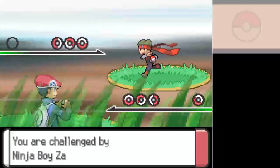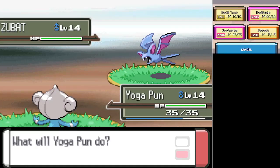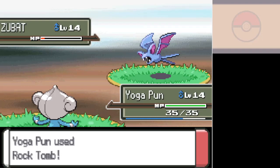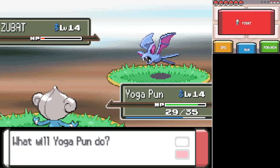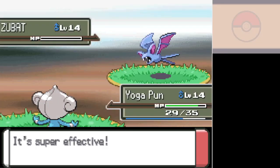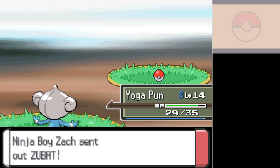Unfortunately, I've been looking up movesets and stuff on the internet, and I have learned something very unfortunate and disturbing about poor Yogapun here — it doesn't learn a good fighting-type move for it to use until level 29. So hopefully I can get my hands on a TM to teach it something else before then, or I'll just have to make do with Rock Tomb, Confusion, and anything else. Maybe I could give it Return, but it's pretty early in the adventure so I have no idea if it'll actually do well with Return.